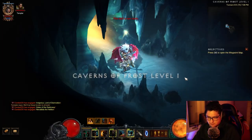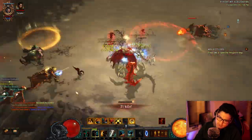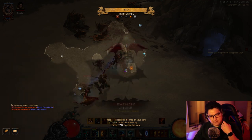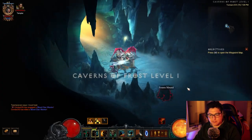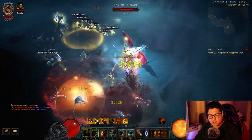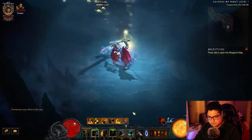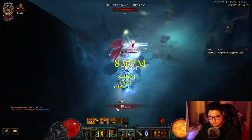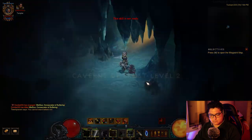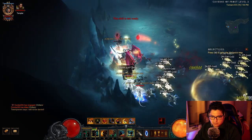We found Caverns of Frost. Caverns of Frost can be located in a few spots on the map. We're inside Caverns of Frost and we have to kill Chiltara — I think that's the name of the boss — typically on the second level. We didn't get the drop this run; the Gibbering Gemstone drops off Chiltara but it has a low drop rate.